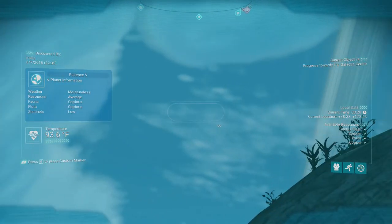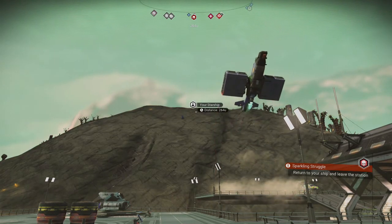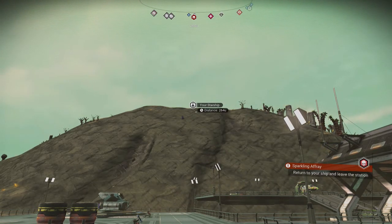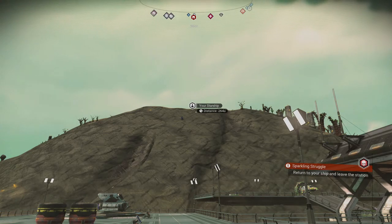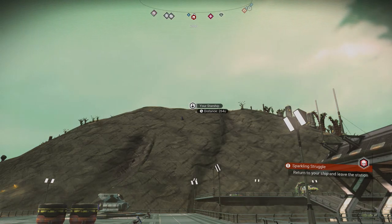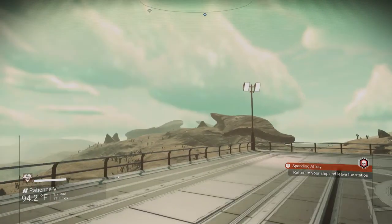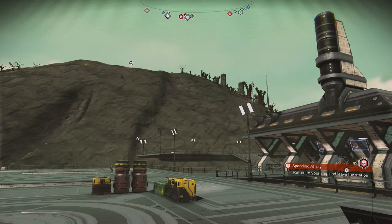You can pretty much tell when they're flying — the S-class haulers are either the design I have, or they have four orbs on the sides with no shielding. If they have shielding, I found they're not 48 slots. On this planet you've got the long-nose hauler with engines on the wings, the more stout one like I have with glowing engines on the wings, and then the four-orb design where 48-slot S-class haulers have glowing orbs.